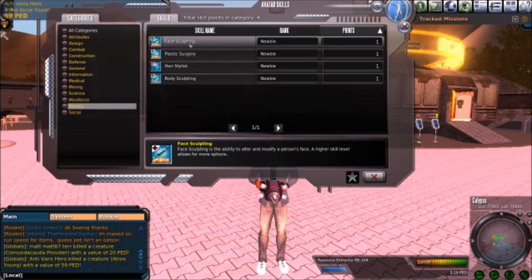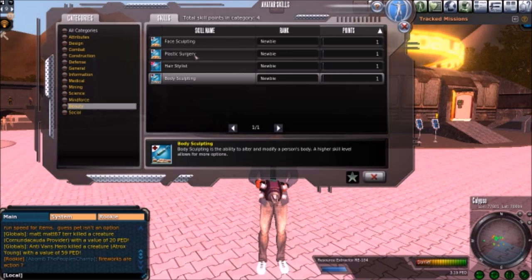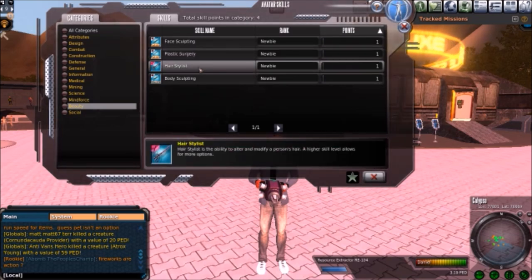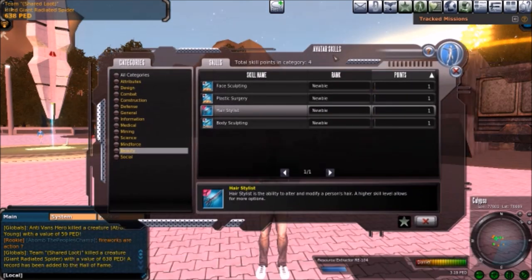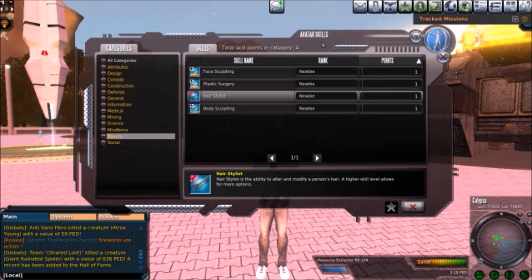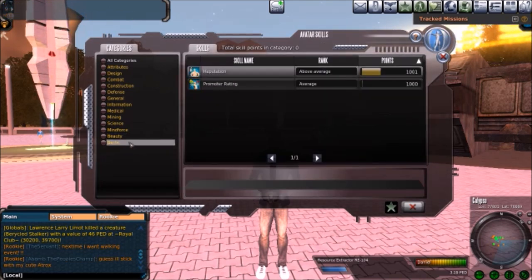Face sculpting is all the surgery stuff — changing someone's face, body, and hairstyle. This is a useful skill because every now and then you'll want to change your avatar. Maybe you've got a red mohawk and you're getting tired of it. You go to someone who has these skills; they'll have more options and can give you cooler faces. It costs money, but if you care how your character looks, it's useful.